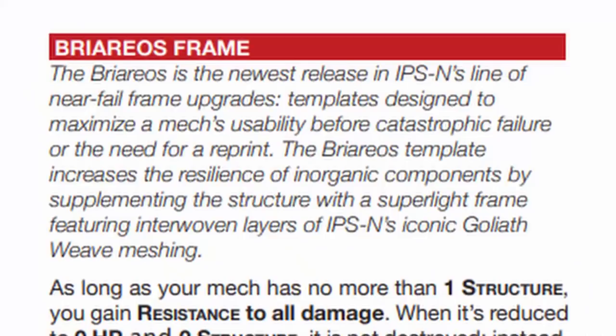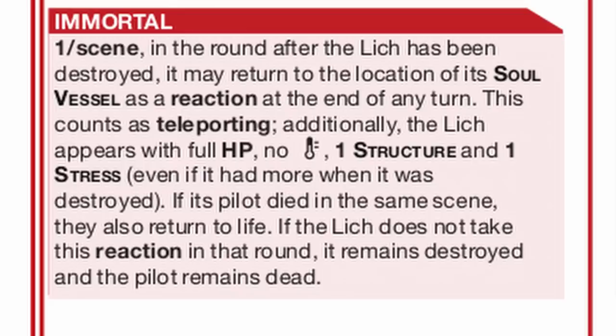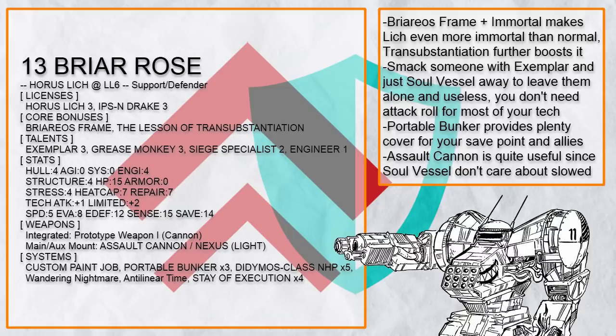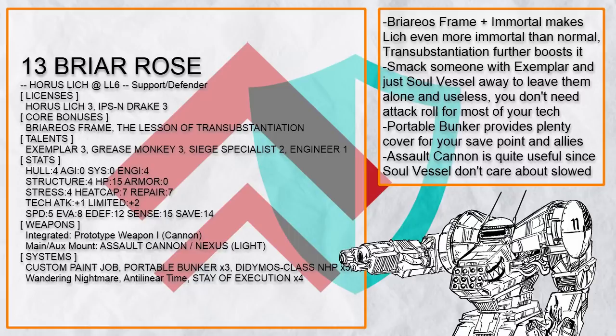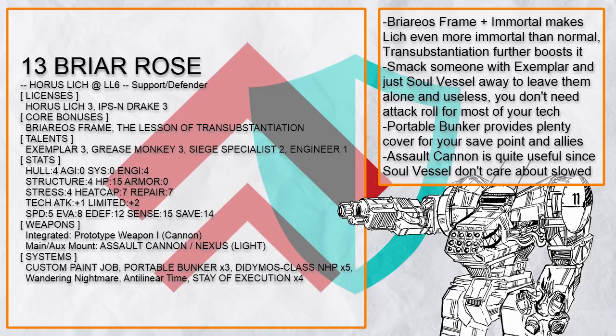Now this one is interesting — this is Briar Rose. Let's talk about Briarrio's Frame, an IPSN core power that makes you damn near immortal if you are at one structure, and Lich's Immortal trait, which revives you at one structure and one reactor stress if you die. Combine that with Lesson of Transubstantiation — this Lich is not going to die at all, flickering in and out of the real world like a phantom. It can also build a bunker for its save point so if you die, you are back in safety. Why not use Exemplar on somebody before you teleport away from dying, rendering them ineffective at attacking while you have a ton of things that don't need attack rolls at all. Only four things stop you from Soul Vesseling: jammed, stunned, being pile-driven, or being unable to use the reaction at all.